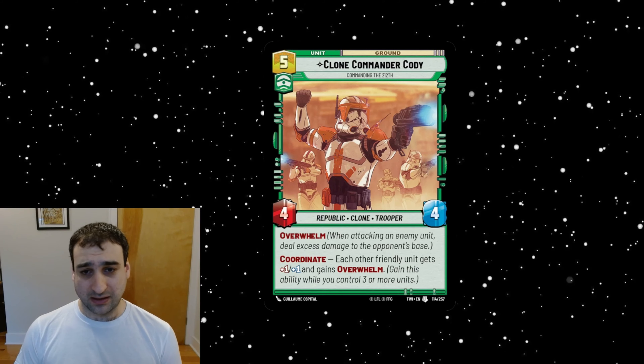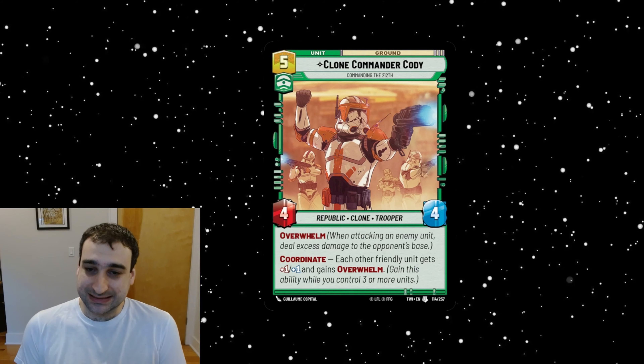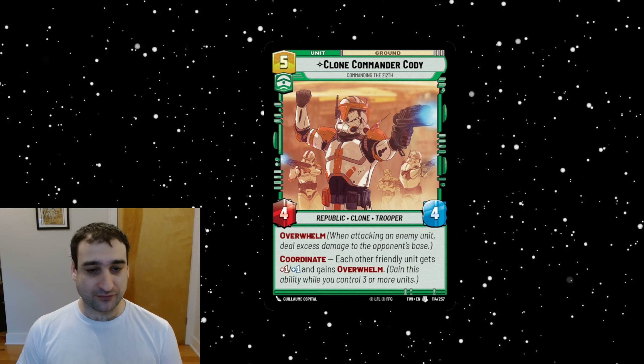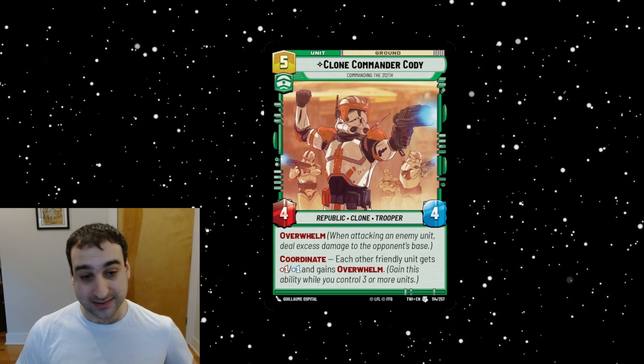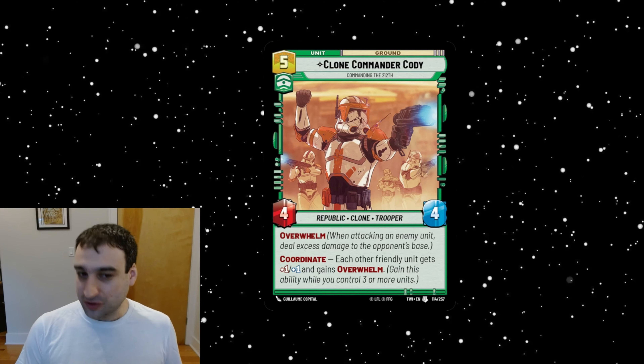Of course this can give you immediate board impact if you play it and trigger the coordinate — everything else in play gets buffed — but he's going to be a pretty easy thing to get off the board. At a critical mass it might work, but this is not the payoff I'm looking for. We're paying too much for something similar to Donna, who costs four for a four-four with a very similar ability, so I'm starting kind of low on this one.